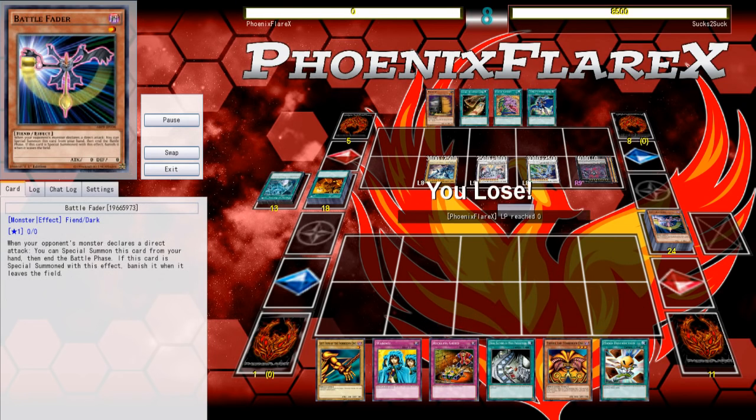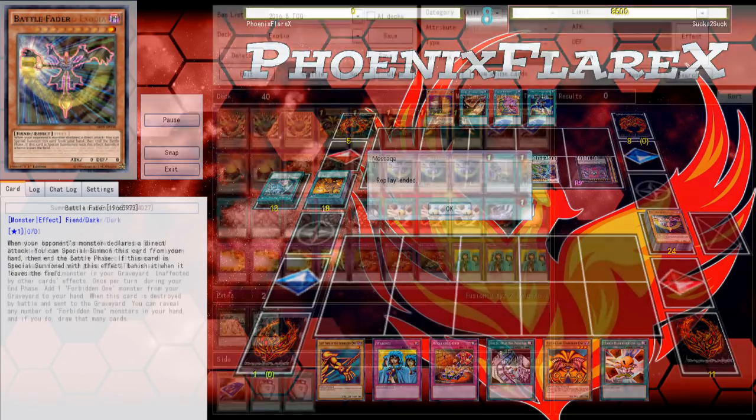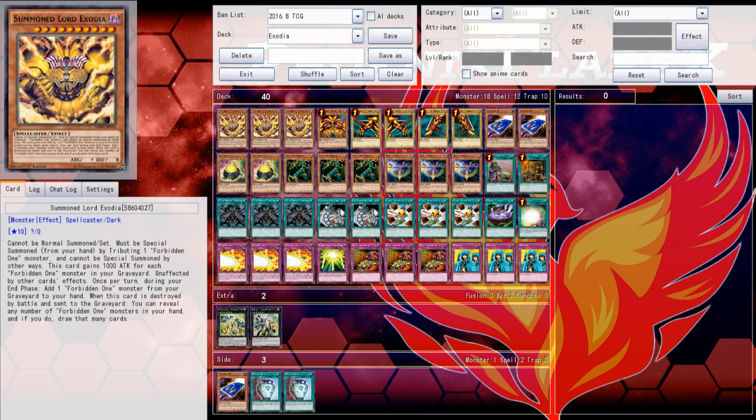Crystal Wing just hard outs the Legendary Exodia. I tried a Reckless to draw into Battle Fader, but I need to draw into multiple Battle Faders because Crystal Wing is just going to negate one of them. He doesn't even negate my Legendary Exodia with Crystal Wing for fear that I could have something like Scarecrow or Battle Fader in my hand already, so he just lets me draw the cards. I draw Fader off of it, but it gets negated by the Crystal Wing, and so he's just able to punch through for game.